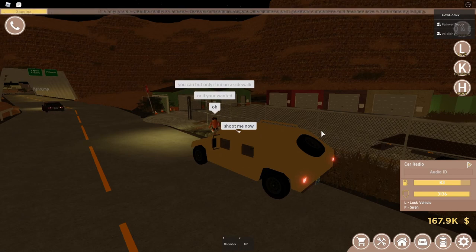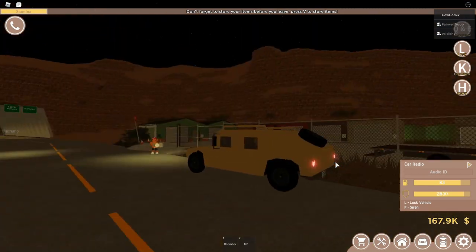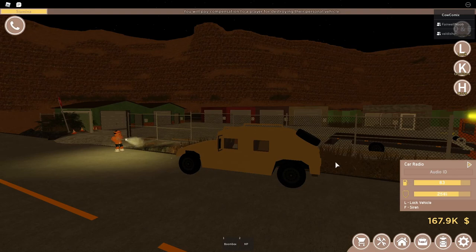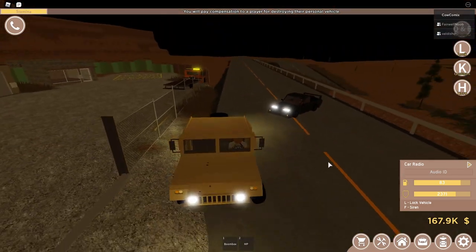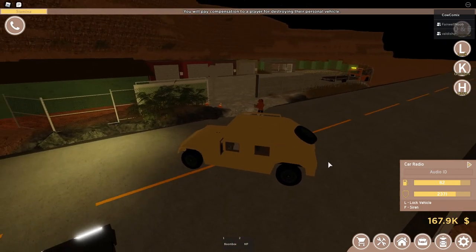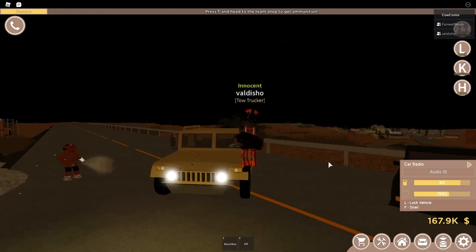So the next test we're going to be doing is the bulletproof glass test — we're going to see if they can shoot through the windows. Yeah, as you can see, none of the bullets are actually making it inside. He keeps shooting the hood; he should probably get further away. Now I'm just going to run him over to make him mad — maybe that'll motivate him to shoot me more. The windows are pretty much completely bulletproof, as you can see. Nothing's making it inside.